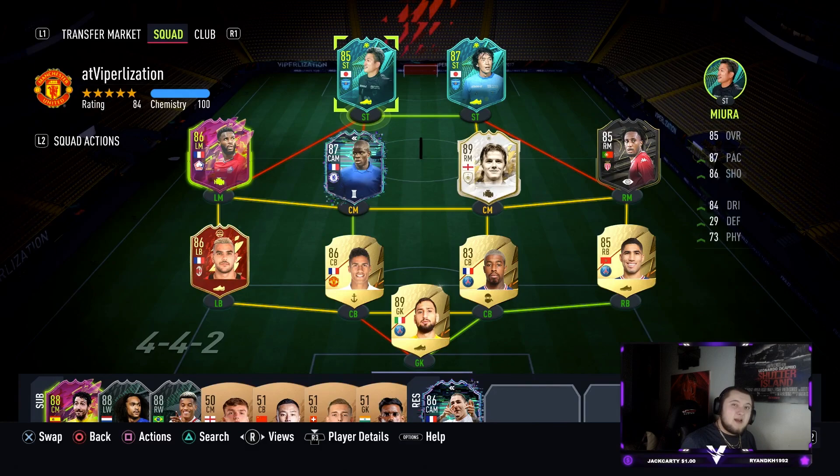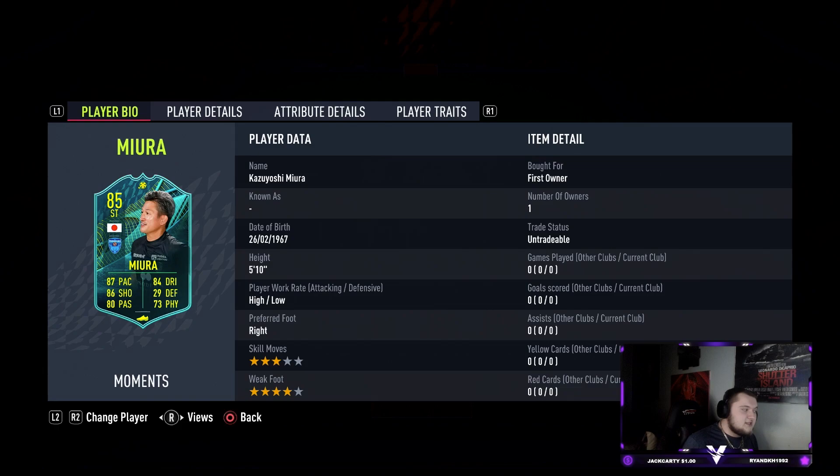What's going on guys, Viper here and welcome to a new video on the channel — a new player review. We've got two cards today: Miura and Nakamura. Nakamura is quite a historical player, and Danny Aarons made Miura popular. It's going to cost you an 83 and an 84 rated squad — not very expensive at all, no informs or special cards needed in the SBCs. They both look very good, but the first one we're doing today is Miura.